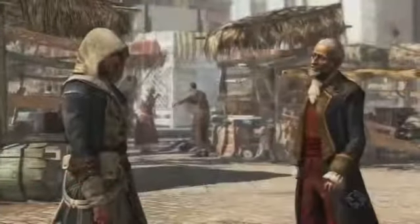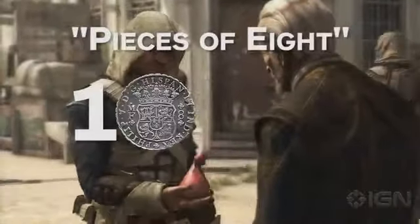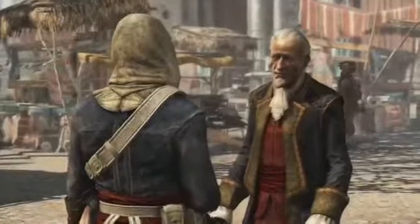Fun fact! A rial was the Spanish-based unit of currency throughout the West Indies, and that's where you get the term 'pieces of eight,' since one Spanish silver dollar was worth eight rials. The more you know... Anyways,